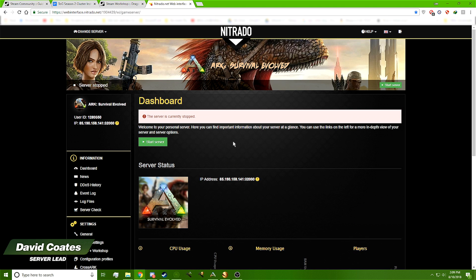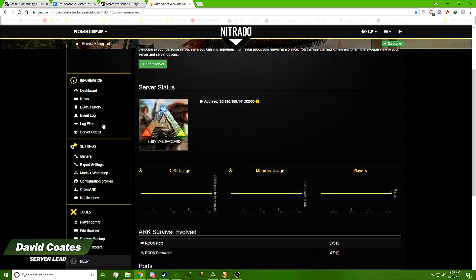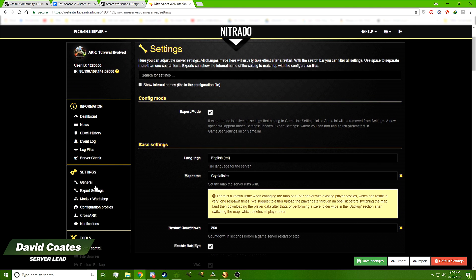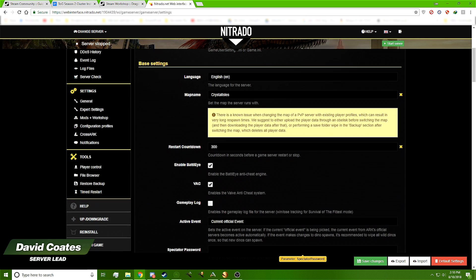The next thing we're going to do is turn your server to Expert Mode — we use this for a very good reason. Go down to General and click on Expert Mode. A pop-up box will appear asking if you're sure — click Yes. This is a different mode for the web portal: it adds the Expert settings section and changes about 20 to 30 lines in the base settings, removing those options from the standard panel so they can only be set in Expert settings.